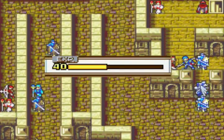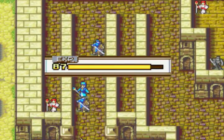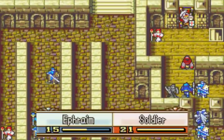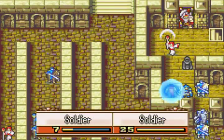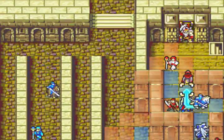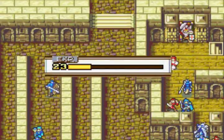Ephraim is using a Slim Lance here, again to make sure the priest uses Physic instead of Sleep. I've had a clear kind of screwed up by that before. Funny thing is I didn't even plan this when I started the chapter — I just kind of randomly gave Ephraim a Slim Lance because Vanessa didn't need one and I figured it might be handy somewhere. And lo and behold, it ended up making the playthrough more reliable.